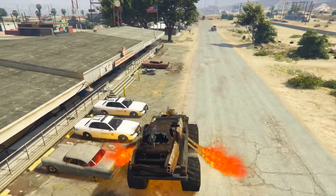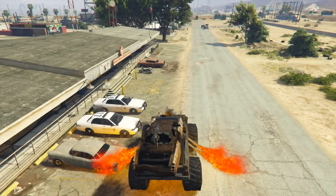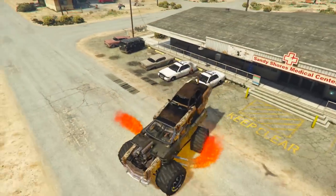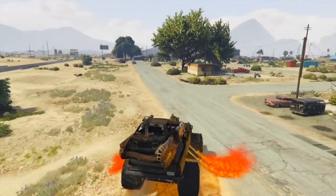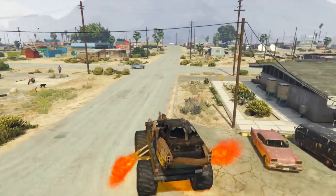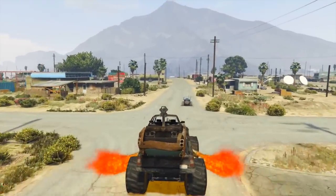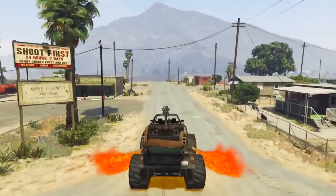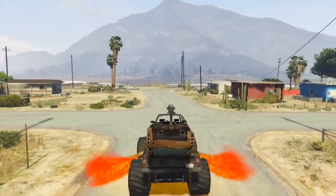Take that cop cars, even though we probably wouldn't want to do that in a zombie apocalypse. That car is definitely on fire, so the flamethrowers definitely work. That is super cool. We need to test this in a more populated area to kind of simulate an actual zombie apocalypse. So let's go do that right now.